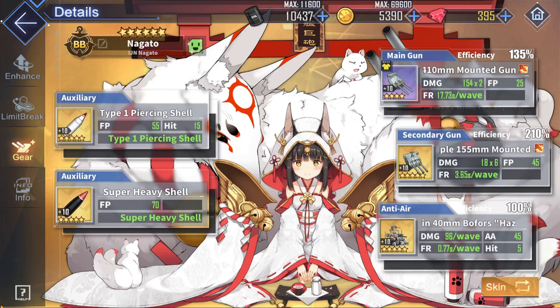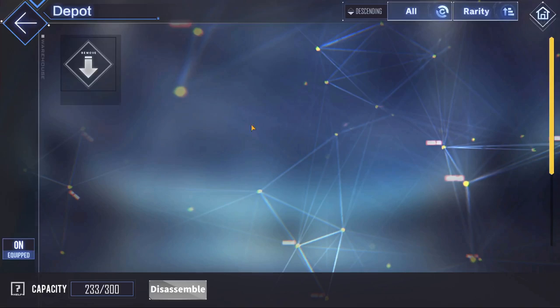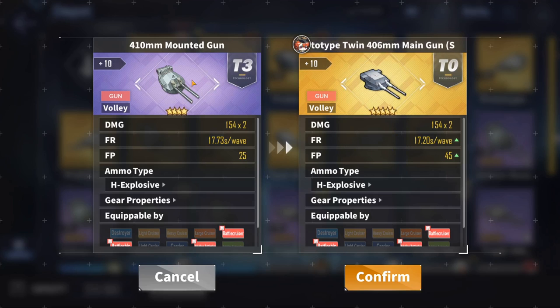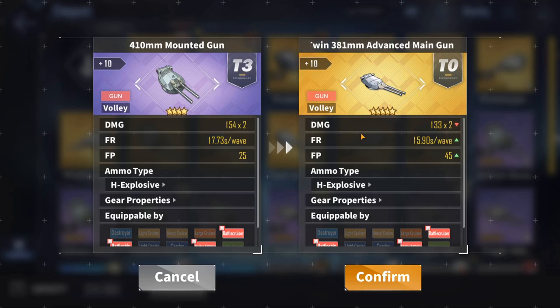Getting into Nagato's general gear loadout, we start with the main gun. Since Nagato's barrage is super good and her main source of damage, you want to proc that as fast as possible with a faster firing main gun. The best in this scenario would be the Prototype 406mm, which is a complete upgrade over the Purple Twin 410mm. If you don't have this prototype, the regular Purple 410mm is the second best option, with weaker stats but not by much. If you want to maximize Nagato's proc chance, you can use the Twin 381mm, but you're going to be losing out on a significant amount of damage, so just getting those 2 extra seconds off would not be worth it. Stick with the 410mm or the Prototype Twin 406mm instead.